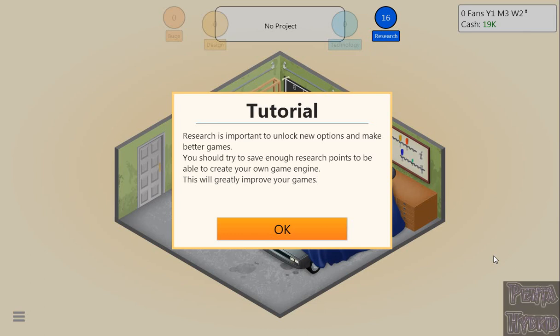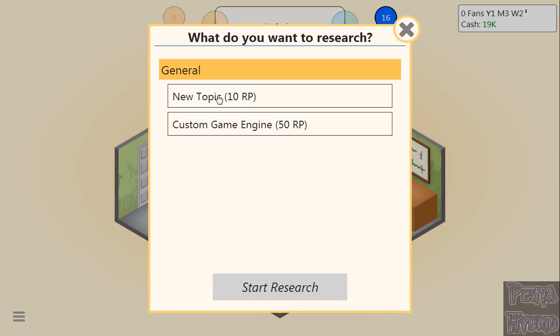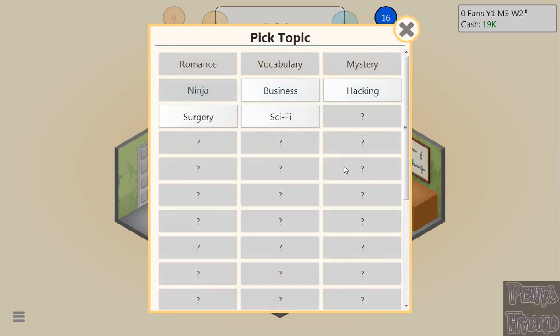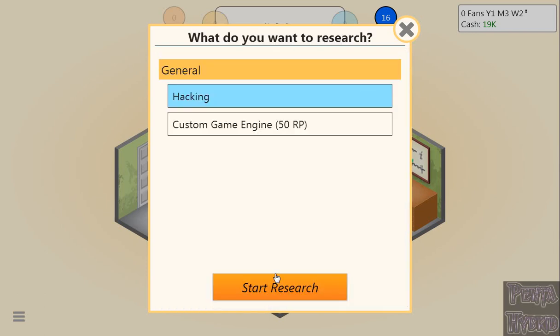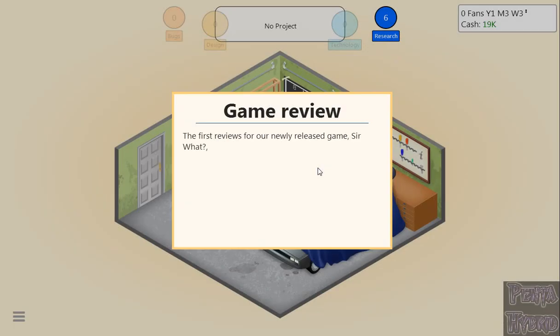Research is important to unlock new options and make better games. You should try to save enough research points to create your own game engine — this will greatly improve your games. Try to develop games with different topic and genre combinations for a slight research boost. We could do a new engine, but there's not a lot unlocked yet. We could do a new topic — there are always four available, and every time you research one, the next is unlocked. We're going to go hacking first. Hacking and sci-fi are my big ones from previous playthroughs.